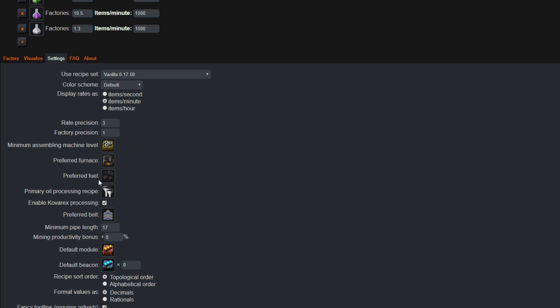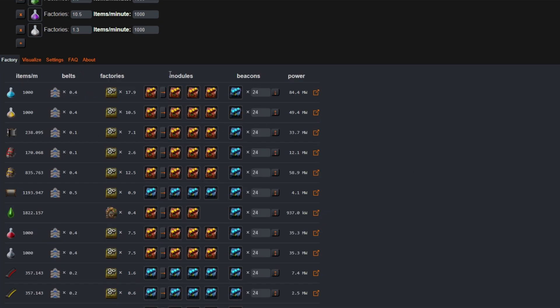You can even specify the type of fuel you plan on using. The number one thing I'd recommend making sure you have set is the type of recipe you're using — if you're not playing on vanilla, or if you're playing on expensive mode or a different experimental mode, make sure this setting is correct. Back in the factory settings, in the modules and beacons section, my default was Productivity 3 modules in all intermediary products and Speed 3 modules in all other products. You can use this calculator for lower end factories too — for 60 packs per minute or anywhere in between — but it really shines for higher numbers and megabases.